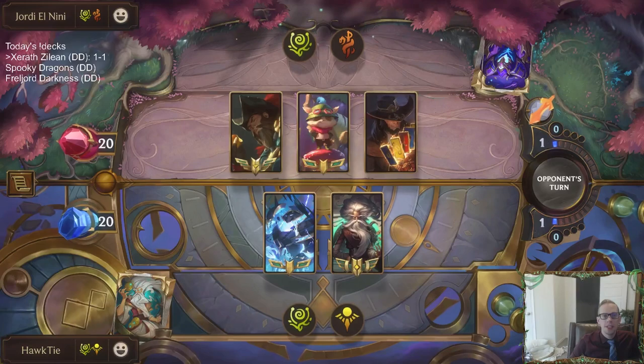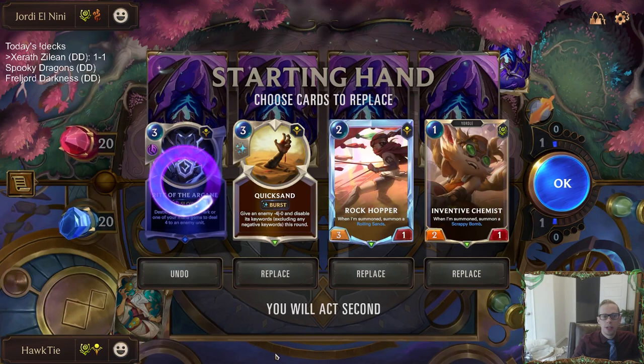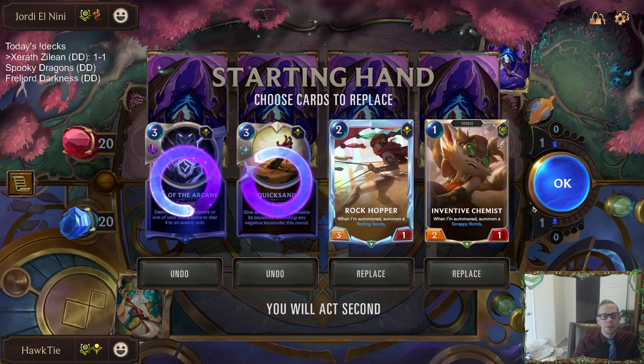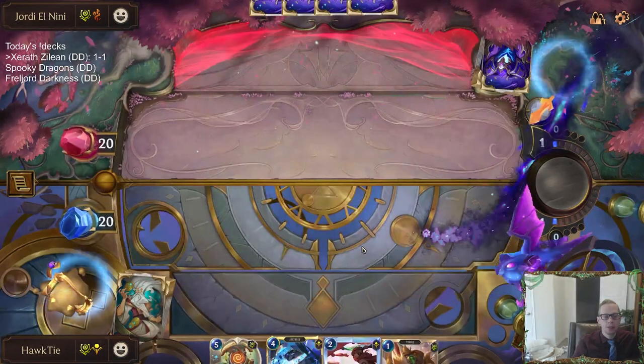Next up is Twisted Fate with Teemo. The Teemo's a little weird in here. Rite of the Arcane is gonna go — I don't think we need it right away, but maybe I'm wrong. We do have the Scrappy Bomb which gives us a nice easy target for it early on.